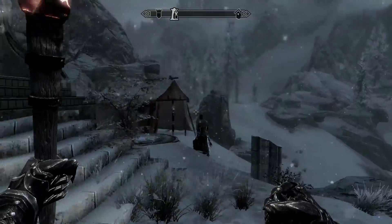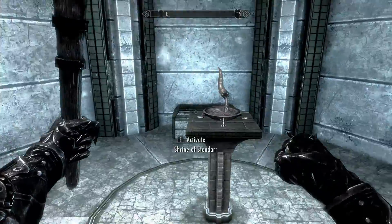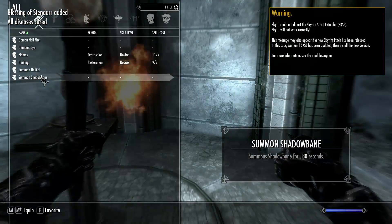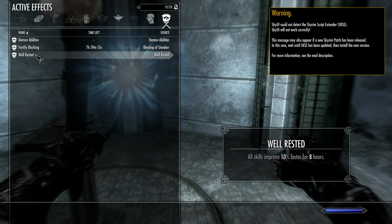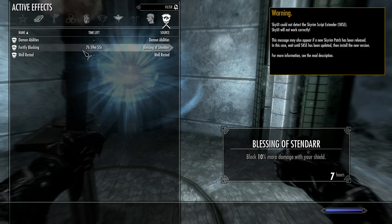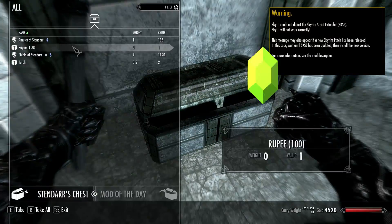Let's have a look in the actual shrine. Come in here, up the step. Shrine of Stendarr — all diseases cured, blessing of Stendarr added. Let's see what that actually does. Fortify blocking by 10% for 8 hours. And let's have a look in the chest — we have the Amulet of Stendarr, which also has the same effect. That's permanent.